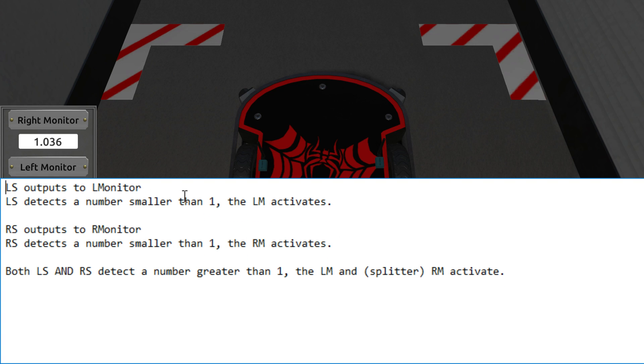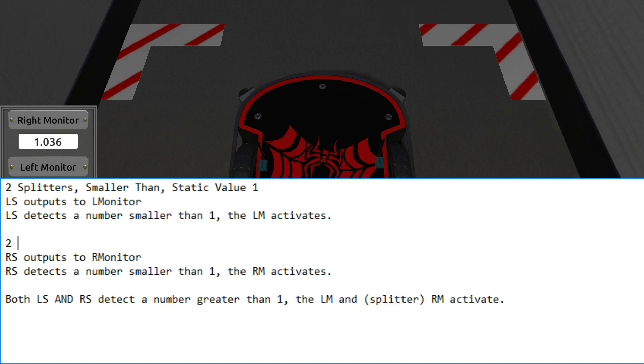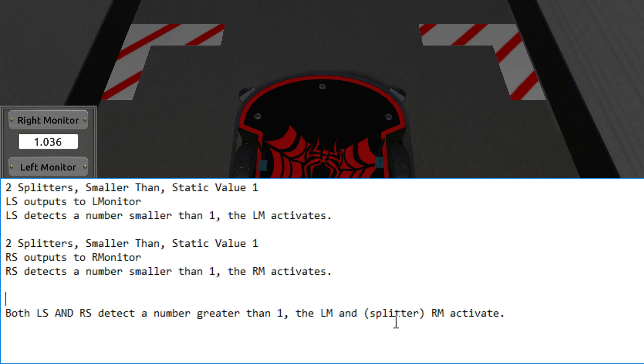Now we can think about what we need to fulfill all of these conditions. We start with one left sensor signal - we need one for the monitor, one for the comparison, and a third signal. So we're going to need at least two splitters. We also need a smaller-than comparison and a static value of one. Same thing for the right sensor. We're going to need two greater-than gates and three static values, all equal to one.